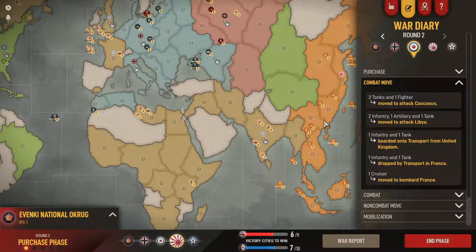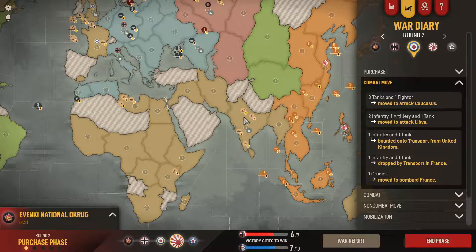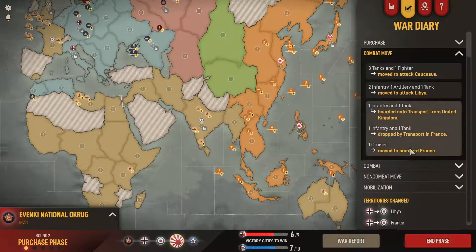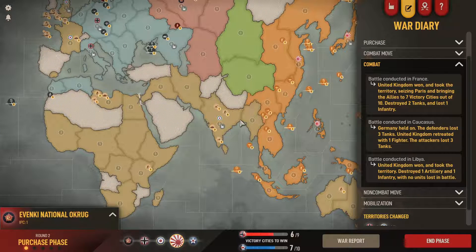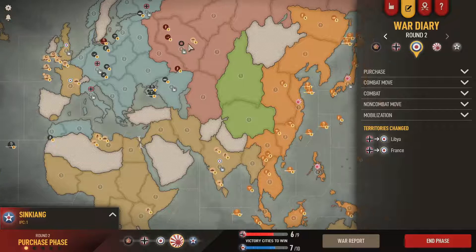Britain tried to recap the Caucasus with three tanks from India, which is good for me since my plan is to take India hopefully by Round 3. A weakened India is good for me. It was pretty even - four tanks versus three tanks and a fighter. We were fortunate to hold the Caucasus, which is good for Arvid and good for me.